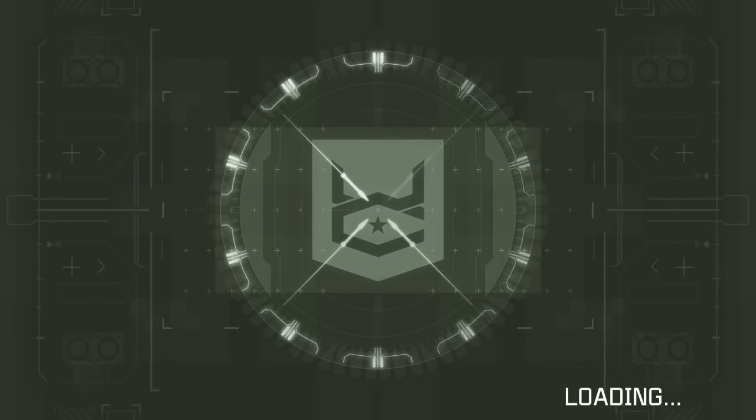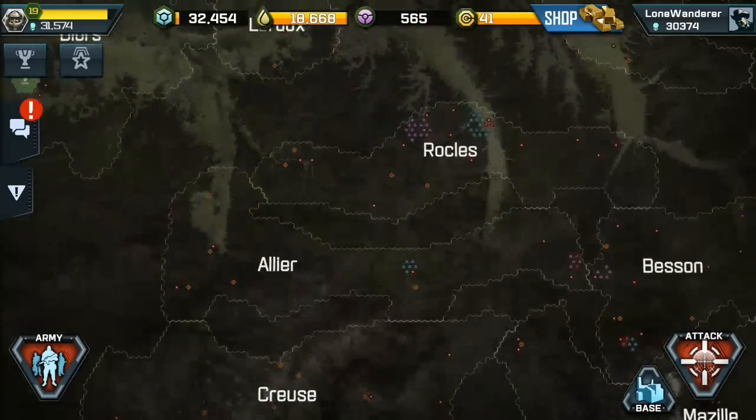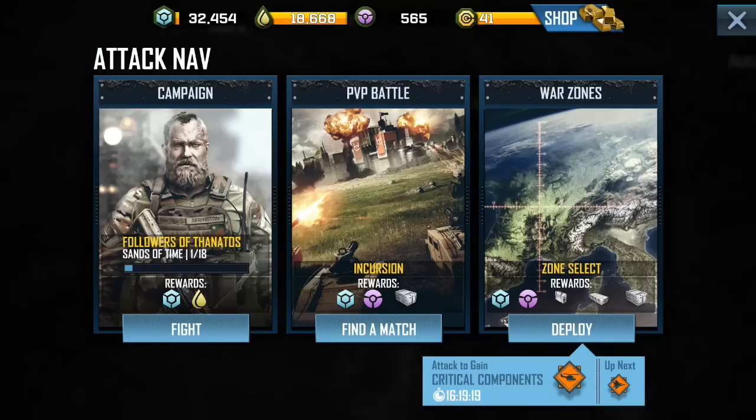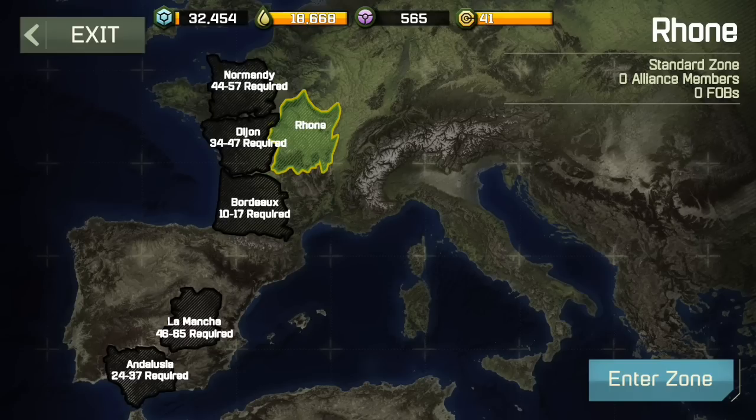I am able to go onto the world map using the little button in the bottom corner. You hit the world map and it will take you to your war zone, which my war zone is currently here. If you want to change that at some point, you would hit War Zone.